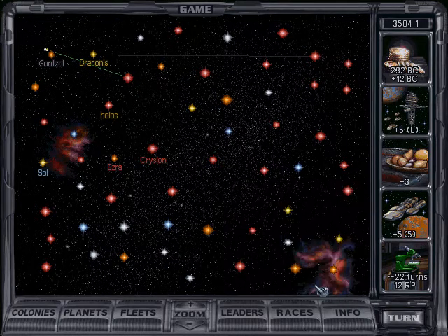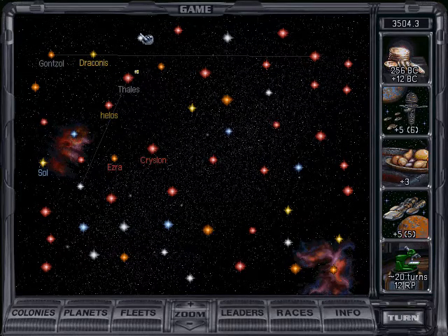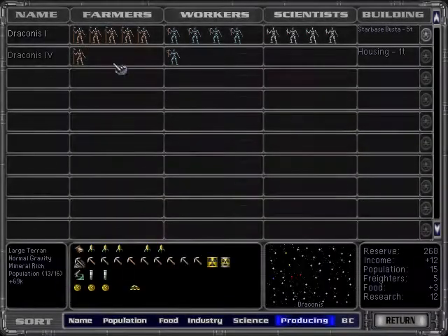Wormholes are interesting to us. We're going to want to make a lot of movement around the galaxy — certainly compared to last game where we tried to keep really compact. But oh, I have too much food.